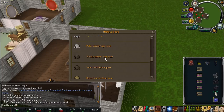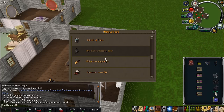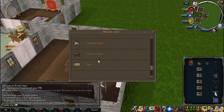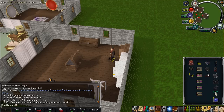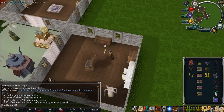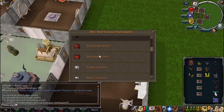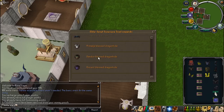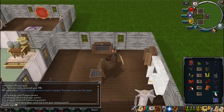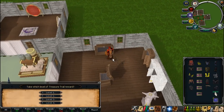I've also listed all the items you need to upgrade everything — all the planks, all the miscellaneous supplies — which should be quite helpful so you don't have to go on RSWiki and add together all the different supplies yourself. Hopefully this will be helpful for people starting out construction or planning out their houses. I know when I was doing it I got a bit overwhelmed and sort of wish I had arranged my house better, but I'd rather not spend a ton of money rearranging it now. So thanks for watching — I hope this video was helpful. Thumbs up if you enjoyed it, and thanks for watching.